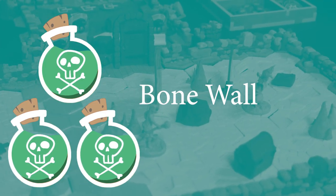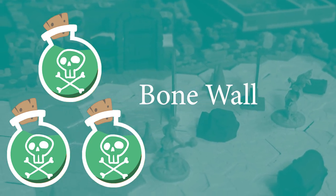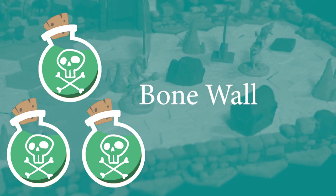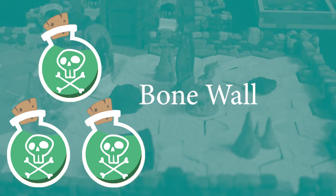The Bone Wall build is an inverse of this. It also focuses on getting lots of skeletons out, but in this case you are substituting in for the tank. You want your skeletons up front and you want them taking hits, because you're going to be taking cards that will allow you and the party to benefit from your skeletons taking those hits. You're much less focused on keeping them alive and much more focused on creating a wall of bone that enemies are going to hurt themselves trying to get through. Only the Skeleton Swarm build is really available from the start. The Single Summon build becomes viable at level 2, and the Bone Wall build at level 3.